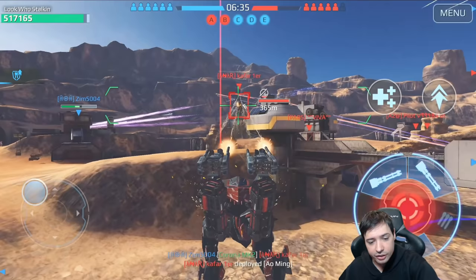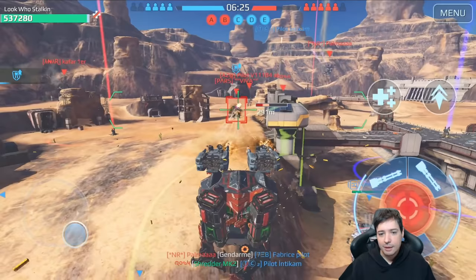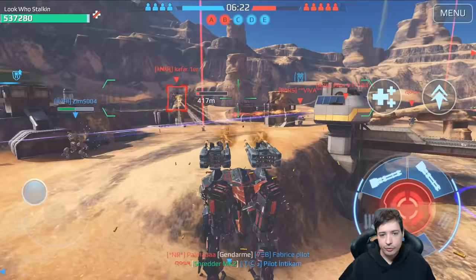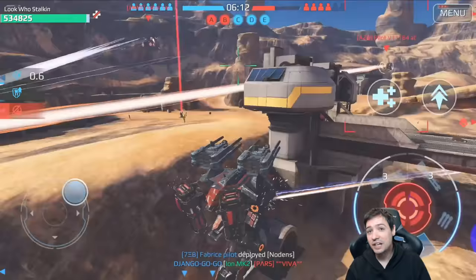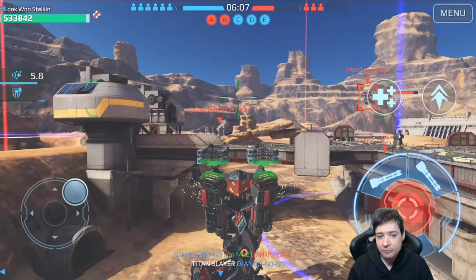If you like the content and haven't yet subscribed, consider subscribing now. Look how fast this enemy Titan goes down — these dual machine guns just flatten him in a matter of split seconds. That is just outrageous. I'm reloading now, but look how fast the reload is — no 12-second wasting time. It's just 8 seconds or so and you're back to full firepower.